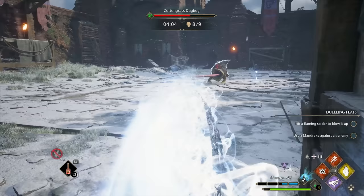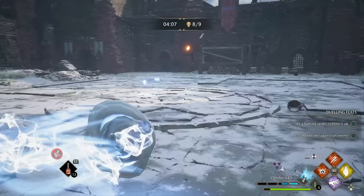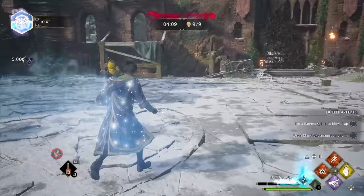I find the Swift talent quite useful for dashing around the battlefield to snag those Ancient Magic drops before they disappear after 15 seconds.